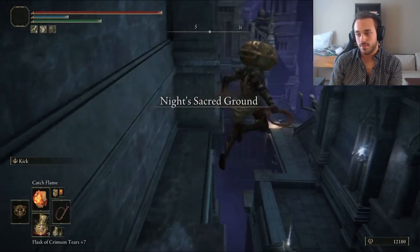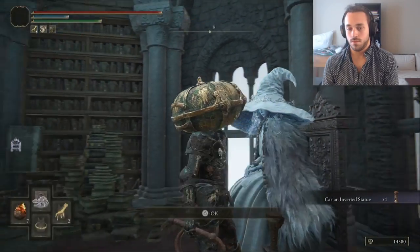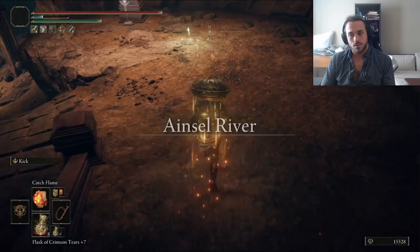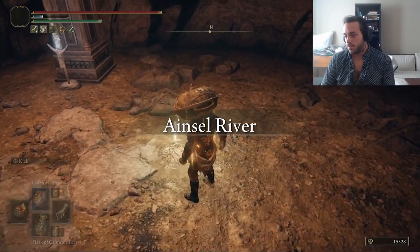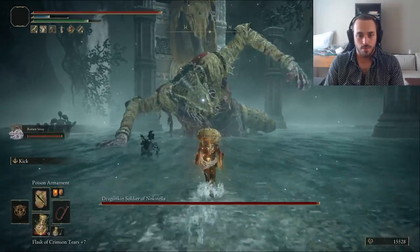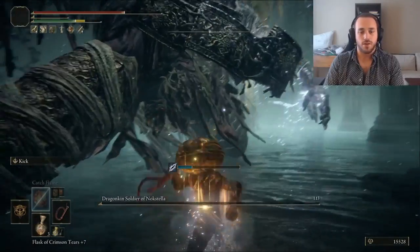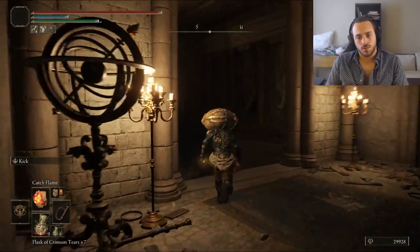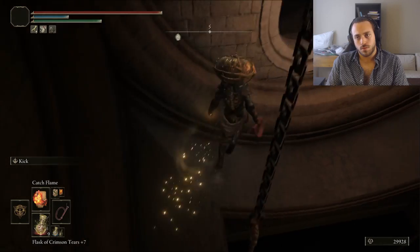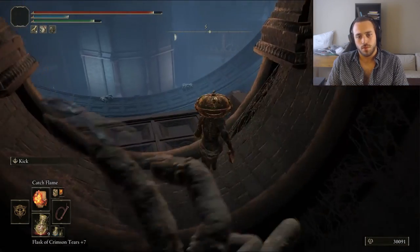Back to the Ranni quest, we hit the Night's Sacred Ground, grab the Fingerslayer Blade, and trade it for the Inverted Carian Statue. But I don't want to go to the Study Hall, so instead I go to the Ainsel River Main to get Bolts of Gravelstone, one of Jack's spells from Kingdom Hearts. We have to beat the Dragonkin Soldier of Nokstella — it has a bunch of Frost Lightning of its own, so we get Frostbite, but it's still a first try victory. Someone in chat pointed out I don't have to go through the Carian Study Hall, but unfortunately they didn't say it during this run — they said it in a future run, so I still ran through it today. Whoops.